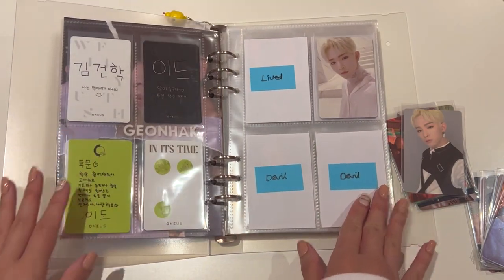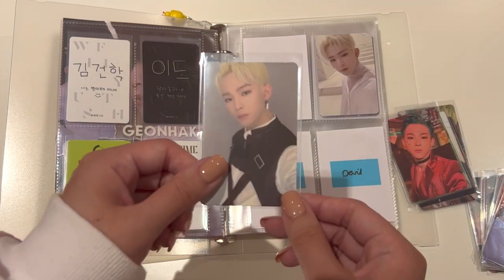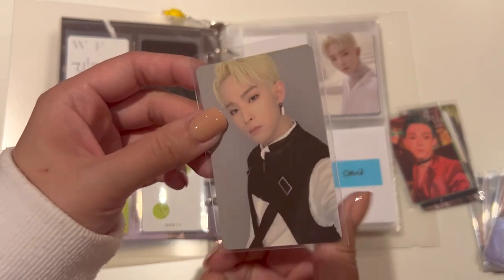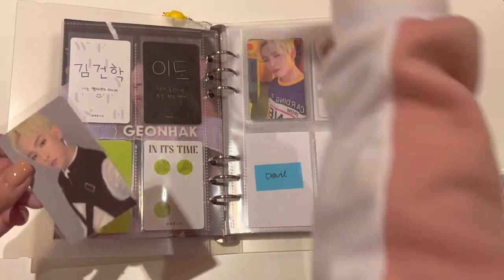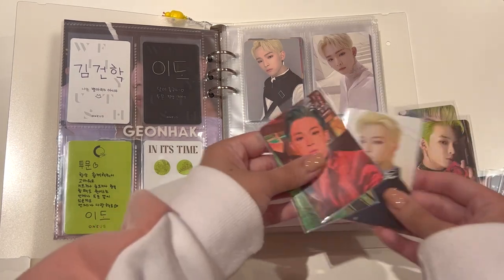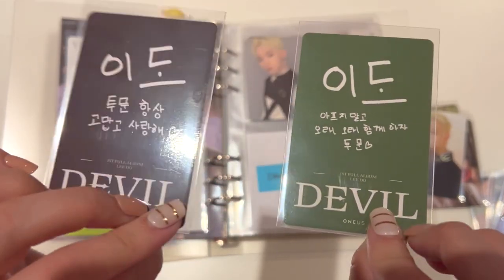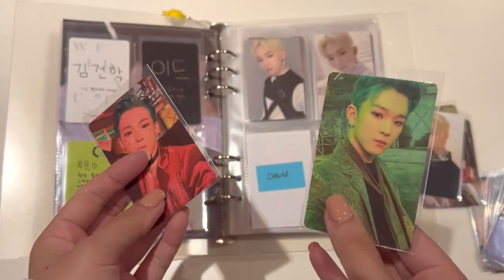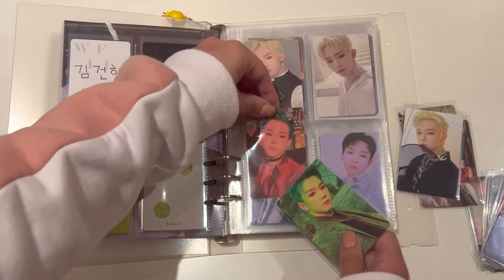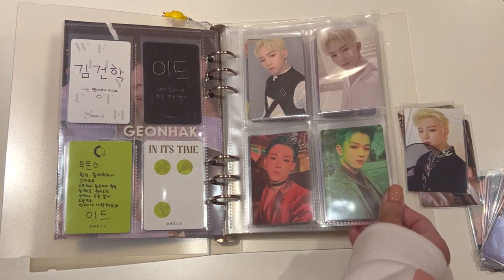Moving on to the next page: we've got a missing Lived photo card and two Devil photo cards, and I have both of them. This is the Lived one — he will go here. For the two Devil photo cards, I joined a group order for these and they arrived recently. This is what they look like — Black Devil and Green Devil. That is up to Devil all finished, so that is that page done.